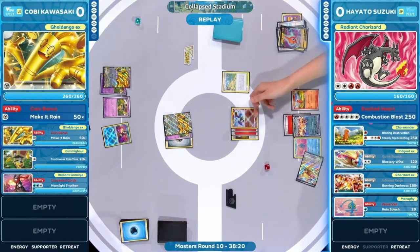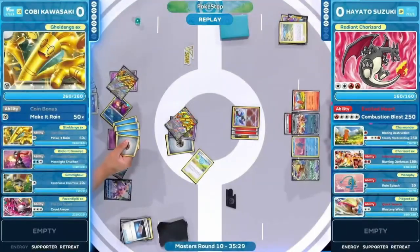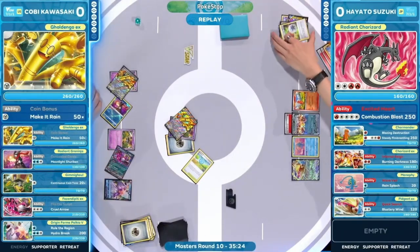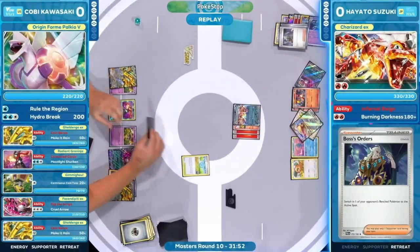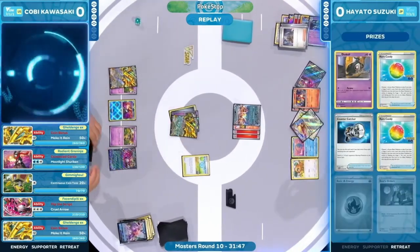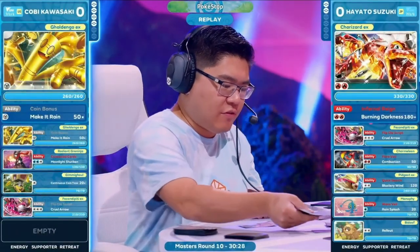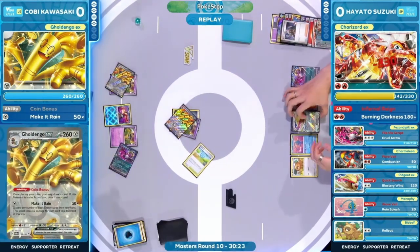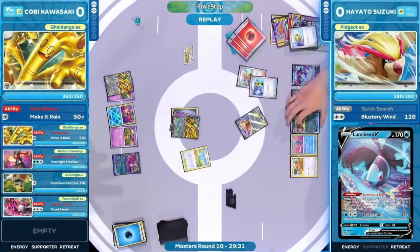We lost that Charmander but there was a backup, and that's so important to get all those Pokémon out early to have backup plans. Radiant Charizard coming down with Double Turbo got knocked out immediately — just one prize card for Kobe — but Hayato recapitalized, taking out that Palkia V. Those vulnerable prize cards going down on Kobe's side led to Hayato being one step ahead in the turns, and Hayato was able to take it down.